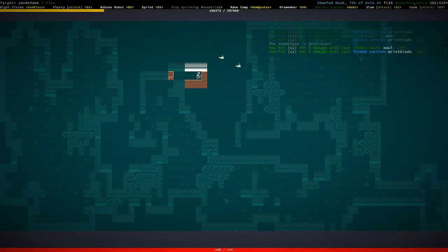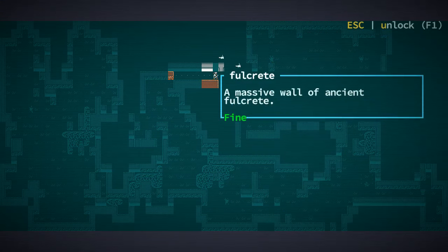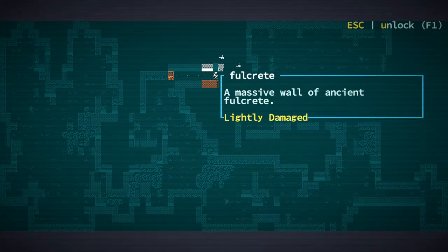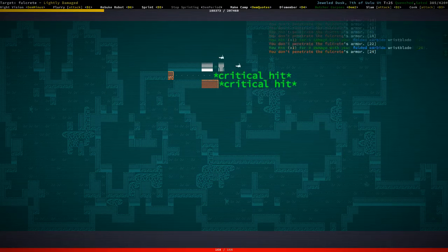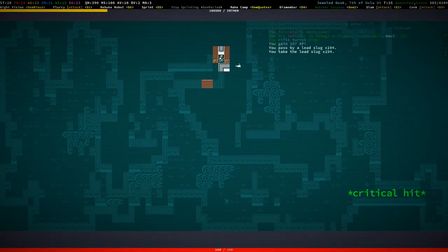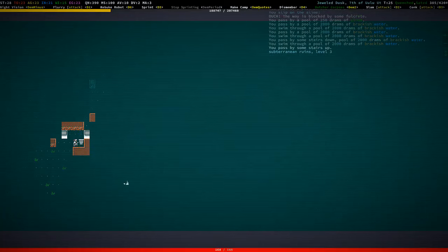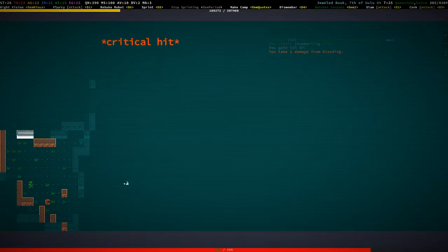Rifle turrets behind this — could also be musket turrets. Can we bash through this? It will take a while — still not strong enough to slam it. Lightly damaged. They're just inside the walls — fine, we're just going to go down a little bit further. There's another laser turret. The electromagnetic sensor is really good actually for this kind of stuff — if there were a rocket turret I would want to know before I can see it.